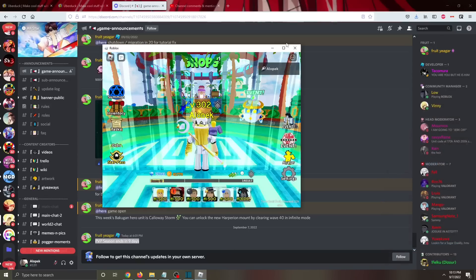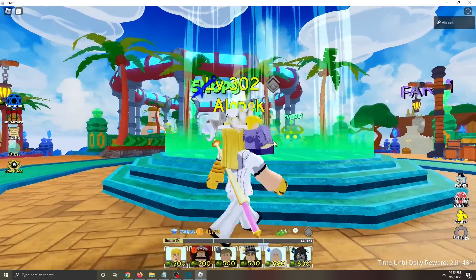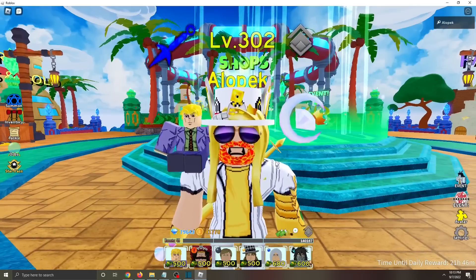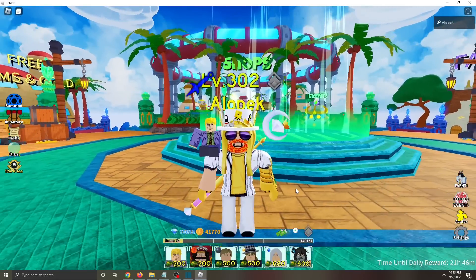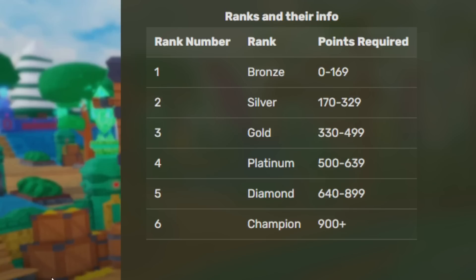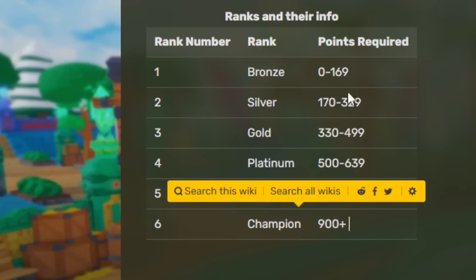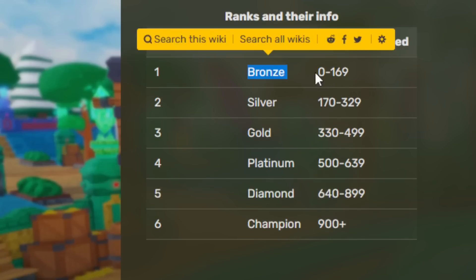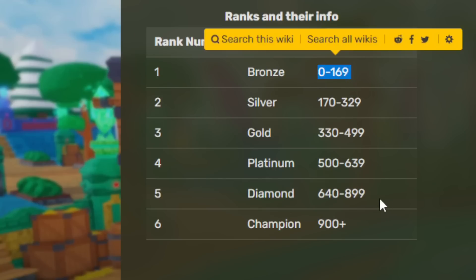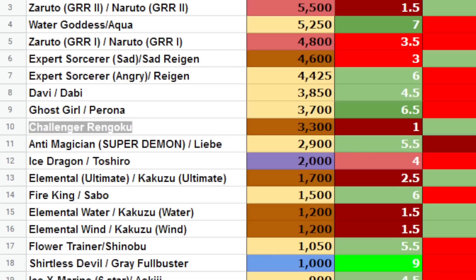Right now it is September 7th, so it looks like it's ending around the 16th. I'm going to show you the fastest way to grind. First, you need to know what ELO you need for each rank. To get the rarest unit you need 900+ ELO. Everyone gets bronze for free, but diamond has a little value, platinum not much.